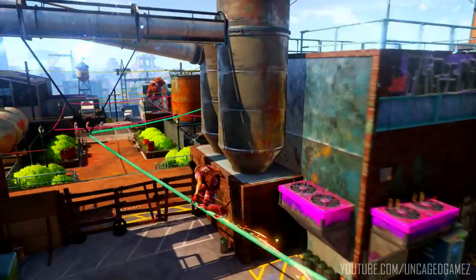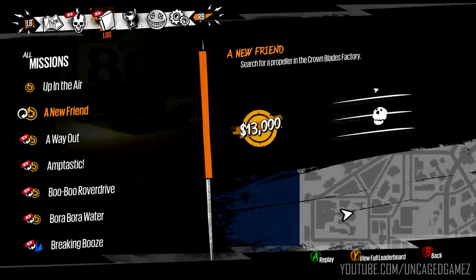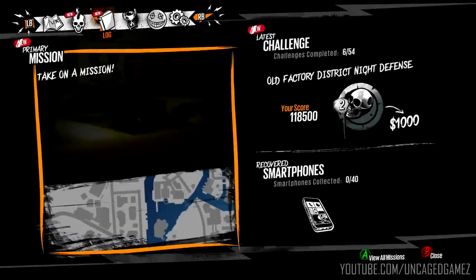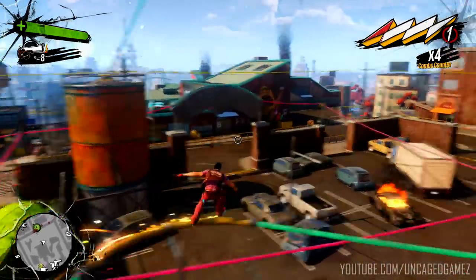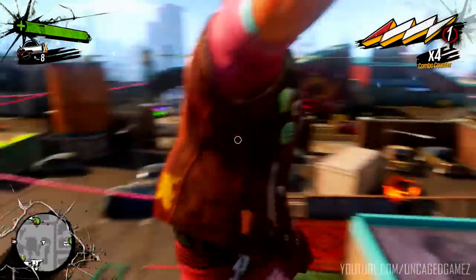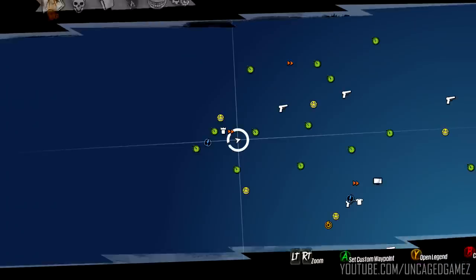So now I think we can do the actual main story. Where do I go? There has to be some type of signal here, let's check the map. Lost and found... what's going on here? I think we go there, I'm not really sure, but let's just go here first.